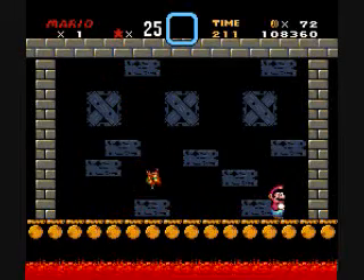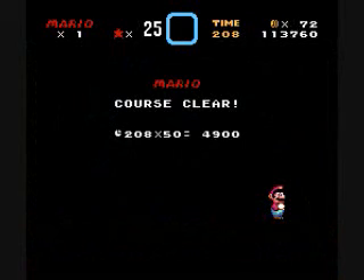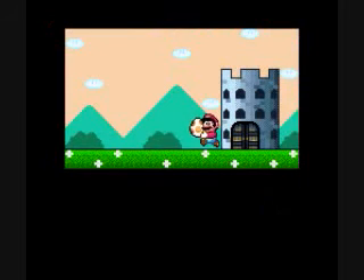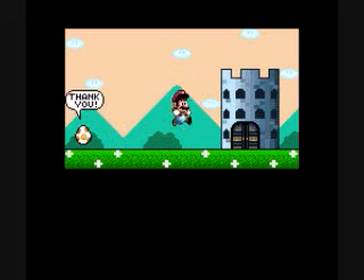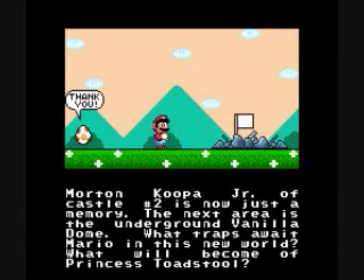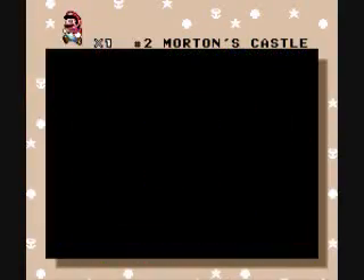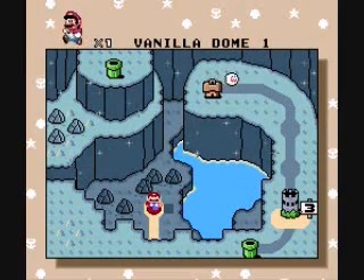Thank you. That Let's Play curse is in full swing. I've been recording for 21 minutes. And Mario kicks down the castle and jumps on it. Vanilla Dome — what traps... I don't have dyslexia. Please let me save, I have one life left. Thank you. Okay, in the next episode we're going to tackle the secret exits of Donut Land and maybe start on the Vanilla Dome. See you guys then.